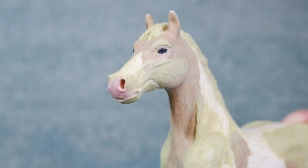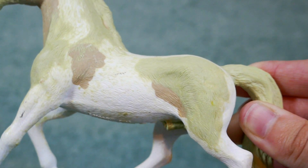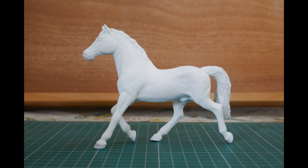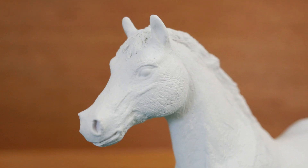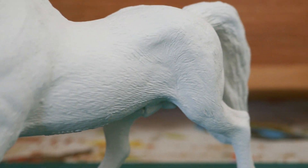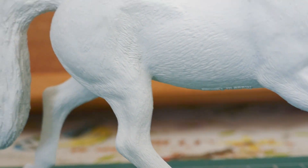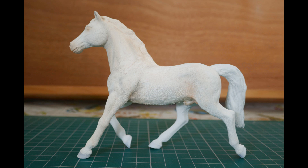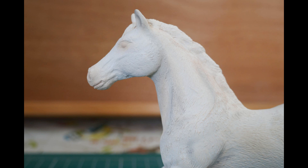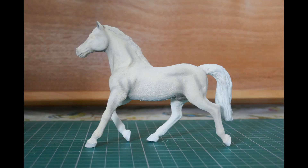I also changed the model from a mare to a stallion because the Count is a stallion, and that was all the sculpting part done. So then I took him outside and primed him white, quite thoroughly, because he needed to be such a light shade. Once he was all primed I could start on his colour, and I did this using pastels. I slowly built up his colour, trying not to go too strong, but I added in a little extra colour to make him not look too much like a grey — because as I said, he's not a grey, he's a Perlino.